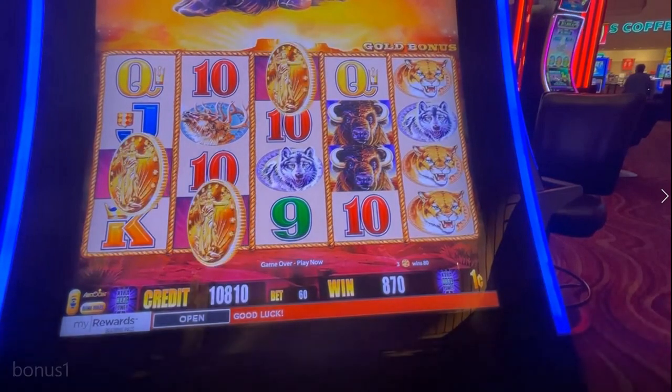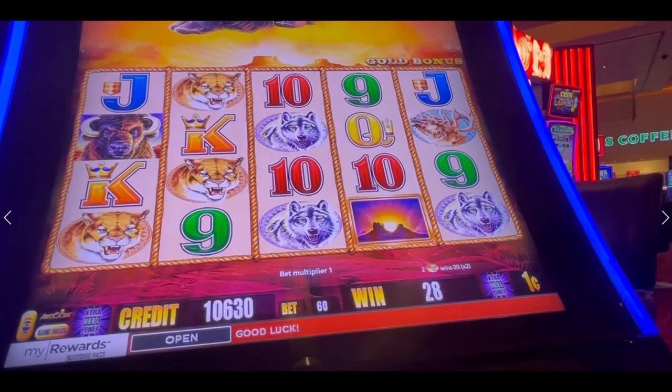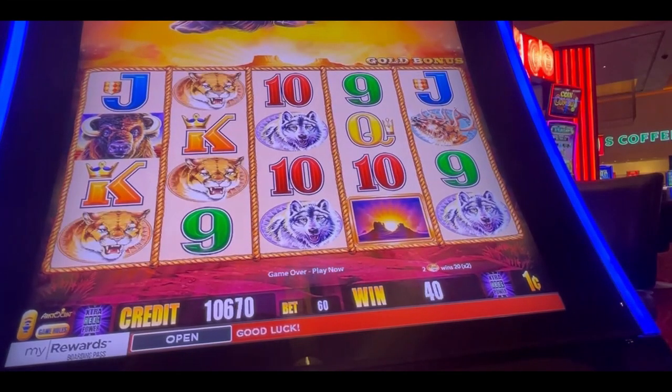They do have coin symbols in the free spins, and they can re-trigger the bonus, giving you more free spins. You only need two gold coins to re-trigger the bonus in a free spin, and two gold coins will give you five extra free spins. Let me run through another bonus to illustrate some of the points.